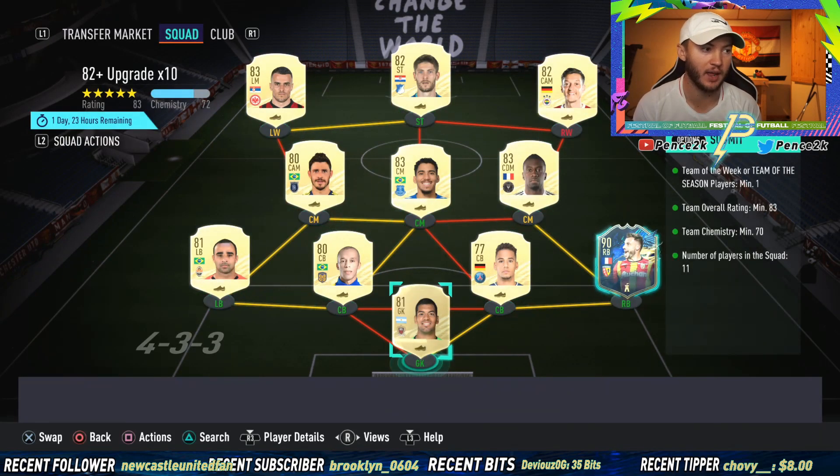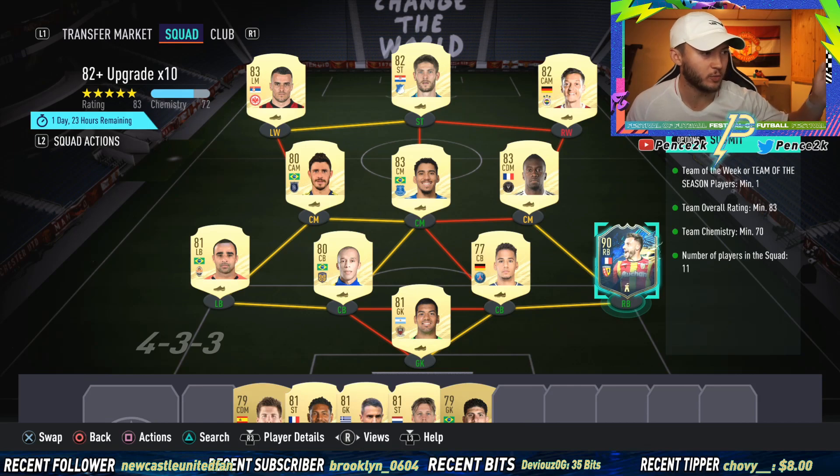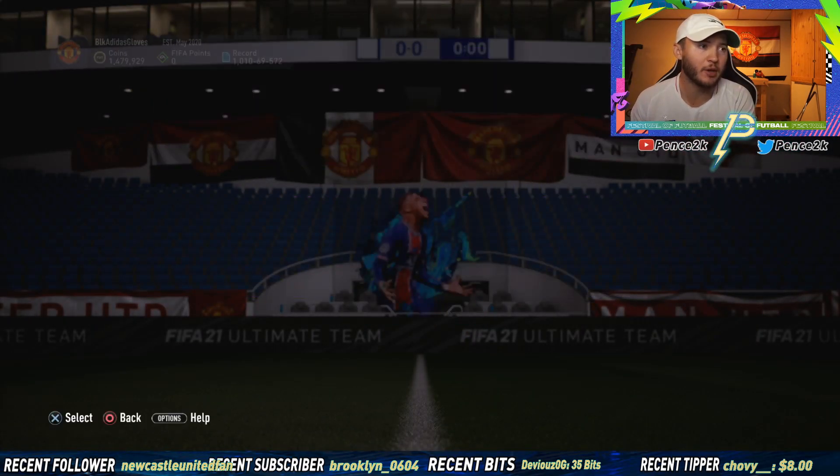I just got done watching a couple of streams and I haven't seen that many greens out of these. It does require a Team of the Week or Team of the Season card, which makes this much more expensive than it really should be, because the cheaper TOTWs aren't very useful for getting an 83-rated squad. We're just putting Claws in here because I don't use him — he's just a bench player — plus a bunch of 81s, 82s, and a couple of 83s.